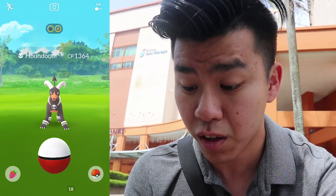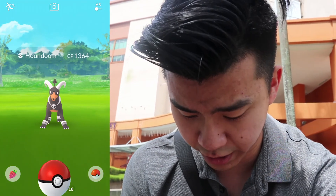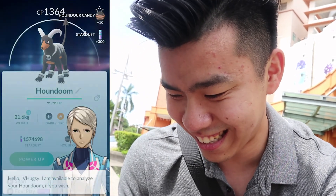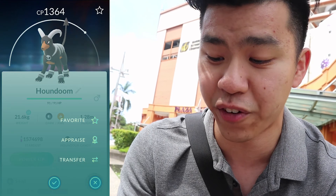Look what we have here — a wild Houndoom. This event has not just ghost types but dark types as well. I think this is only my second ever wild Houndoom. It's 1364 CP, not bad. Let's catch it. Critical catch! The IVs aren't that great though, so I'm going to transfer it.